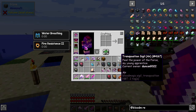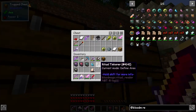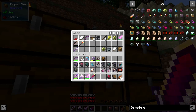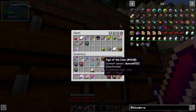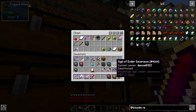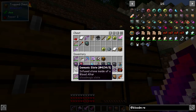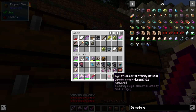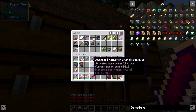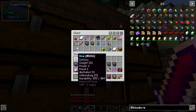We've got signal of ender severance, transportation signal, signal of the claw, air signal, and teleportation signal — in case something goes wrong so we can get back home. I don't need the demonic slater or those other items. We'll take a chest, some arrows — I've got my ordinary bow with infinity so we don't need to worry about running out of arrows.